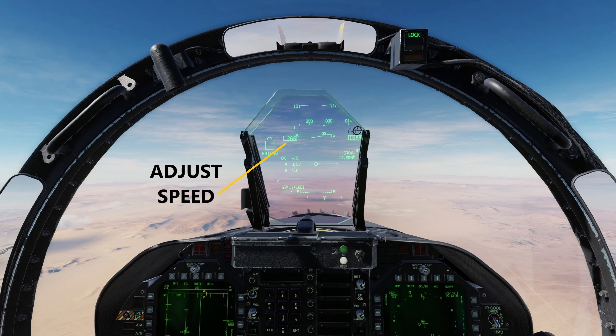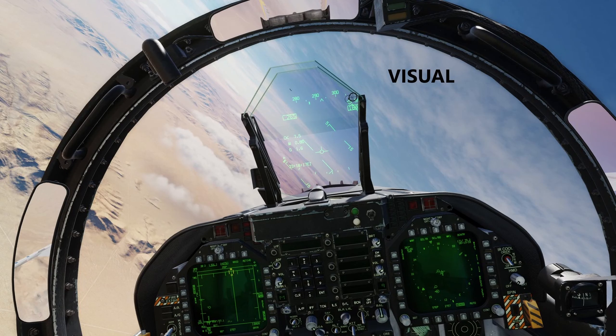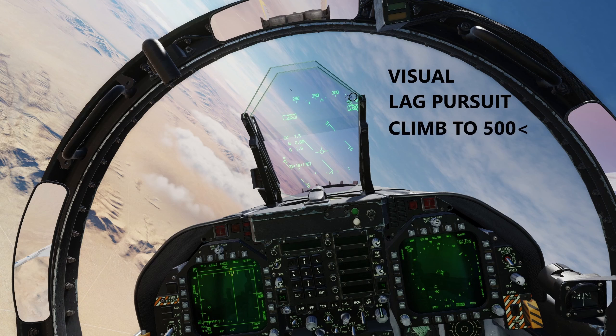Check your altitude and hold at 19,000 until you have the tanker visual. Once you're close to about 10 miles from the tanker, be ready to maneuver — double-check altitude and make sure everything is set. Monitor your closure and DME, and once you have visual on the tanker at about 7 miles — depending on how far offset you are from the tanker's track — you can start your turn. Maintain lag pursuit; this allows you to come in behind the tanker without an aggressive overshoot. While maintaining visual, climb to 500 feet below tanker altitude.